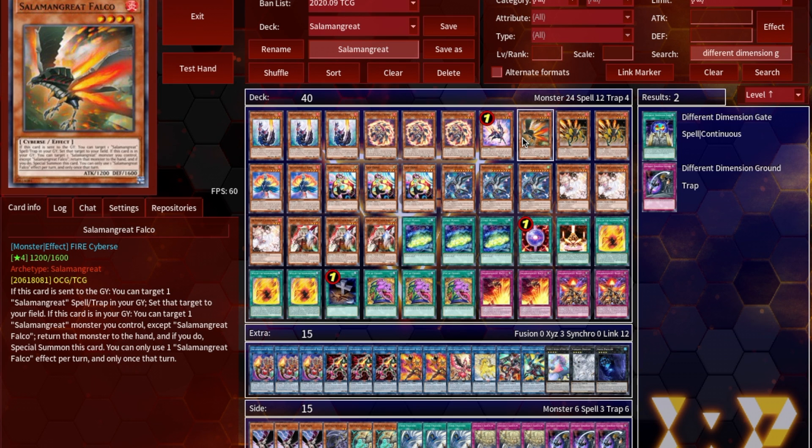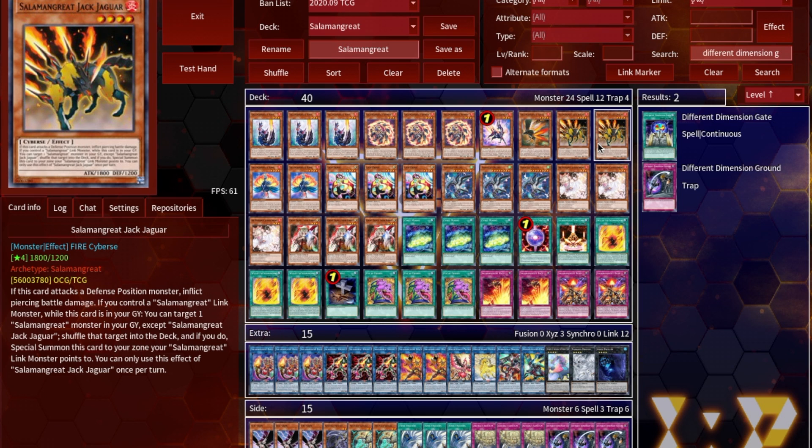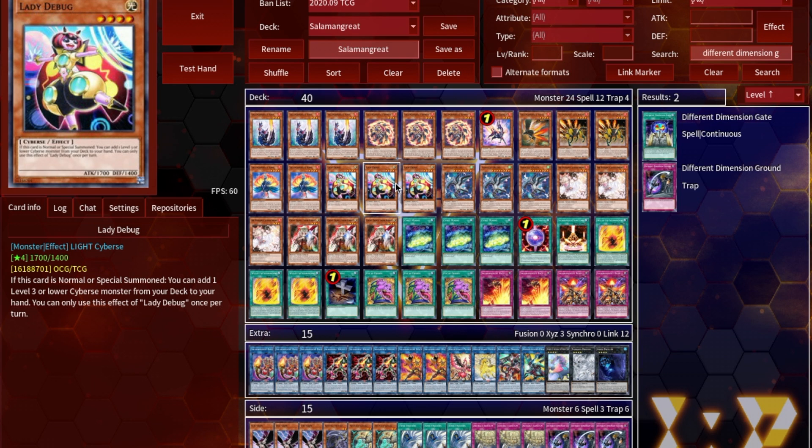Moving on for more extenders, we've got two copies of Jack Jaguar. Being able to play two of them is really good because if we banish one off Desires we really need to see the other one, as it helps facilitate the grind game with Sunlight Wolf. Then we've got two copies of Foul — this lets us make Rank 4s like Dweller and Baguska a lot more easily. Additionally, three copies of our Omni-Searcher for the deck, Lady Debug, which is basically a starter — not always the best on its own but great if you have a Spinny or Gazelle in hand.